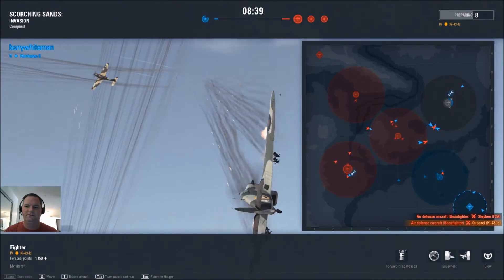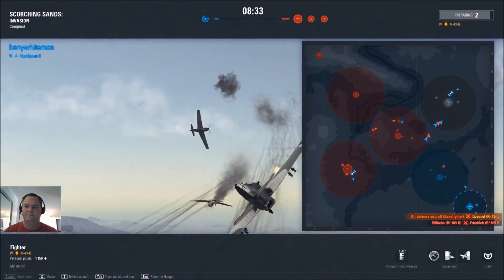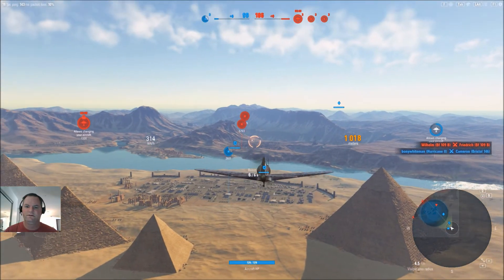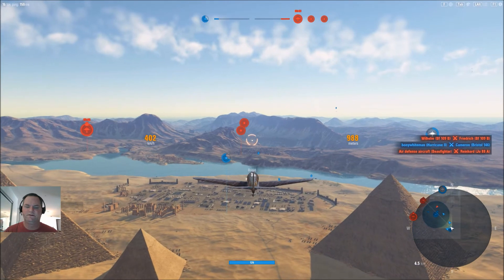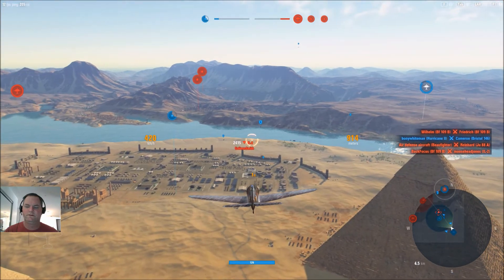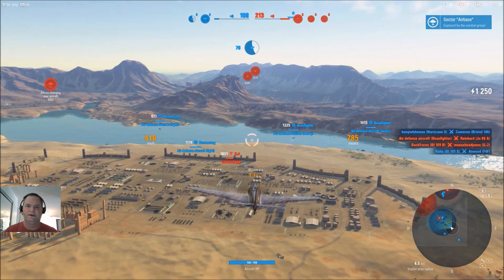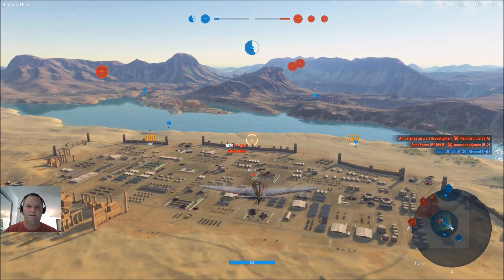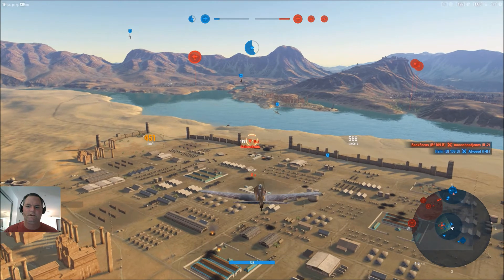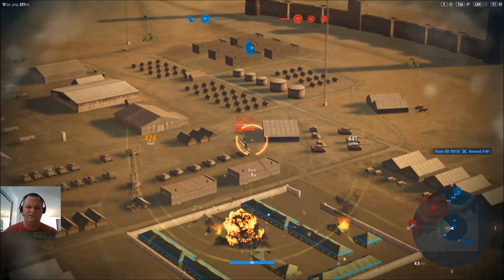Looking for that Boomerang fighter — they've already captured all those points, just chasing them around. It looks like it could be on the verge of rolling. They're already working us over this way. An IL-2 — okay, so we rolled that. Still 9 to our 6. It's only an IL-2, so no rear gunner to worry about. What is going on? Why is this dropping down to 13?